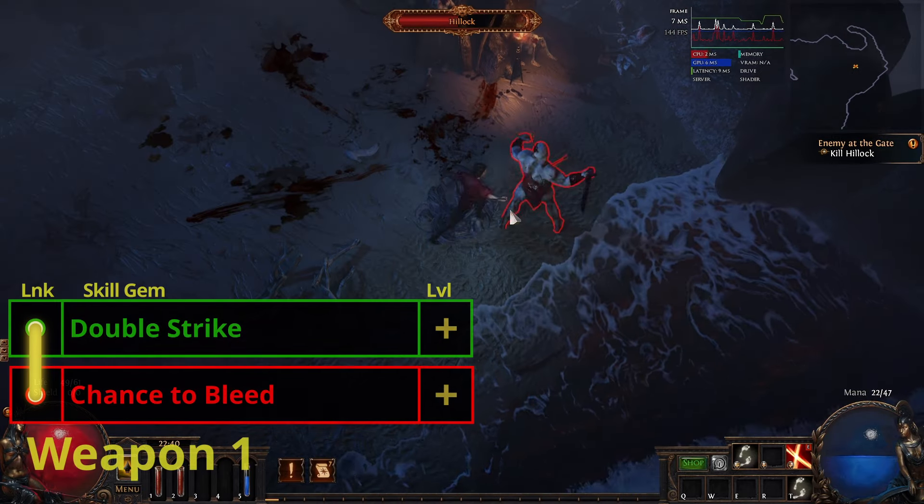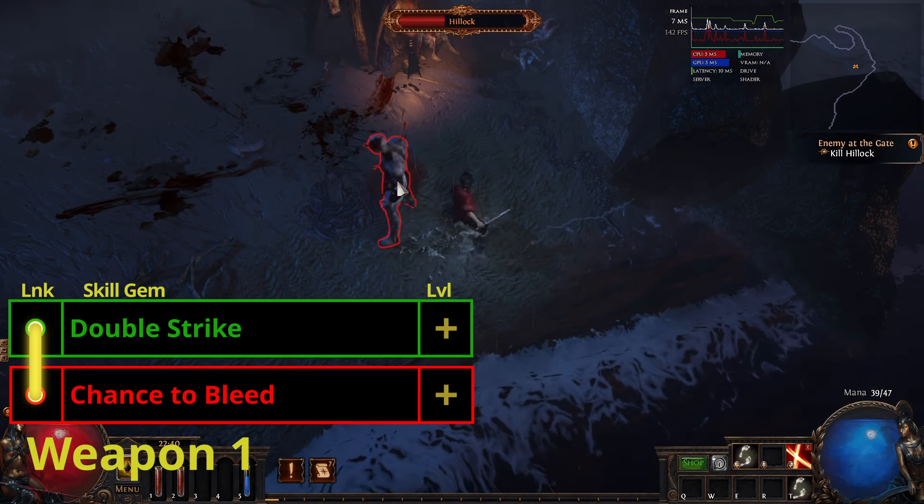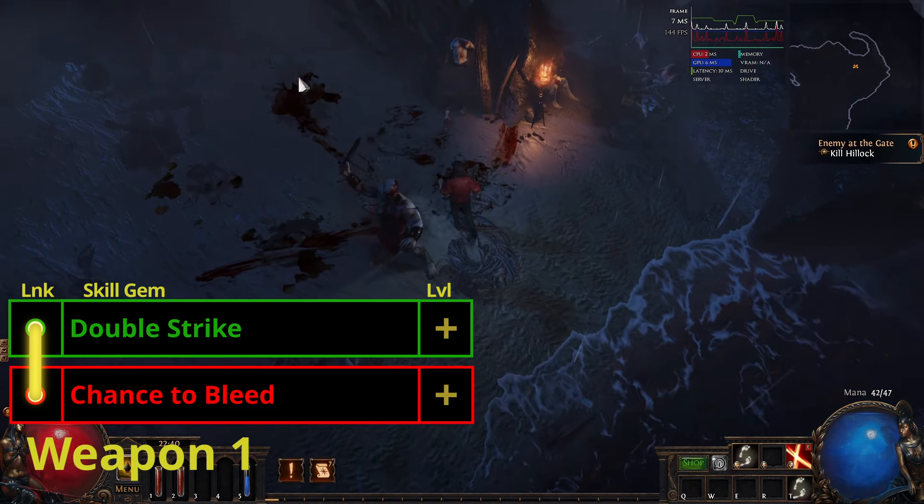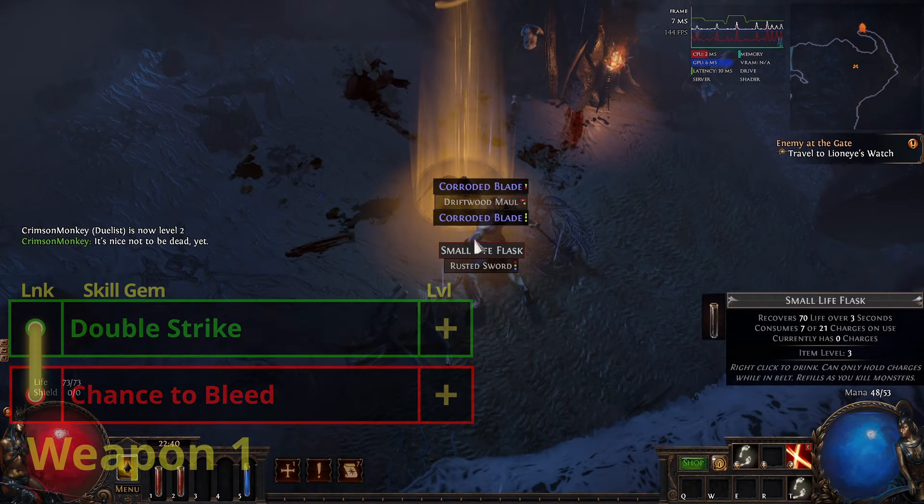In the Twilight Strand we're going to use Double Strike and Chance to Bleed. This makes pretty light work of Hillock as we can just hit him a couple of times, make him bleed and make him chase us. Once he's down, into town.